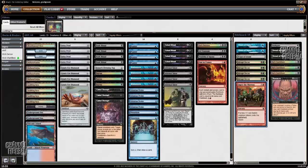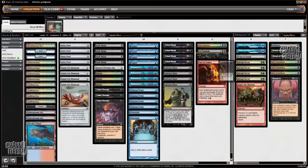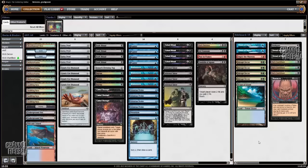In the sideboard we have the second win condition in case our opponent has something like Surgical Extraction — sometimes you just board in to not kill your opponent directly, just making 10 or 12 tokens, which might be enough when Tendrils would not be. Then we have the full Abrupt Decay package composed of four Decays and the Tropical Island, which is great against Counterbalance — you have to board that in.